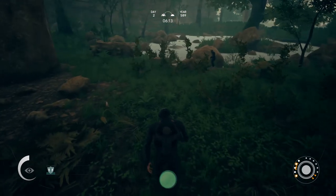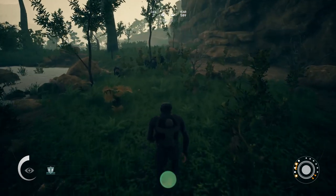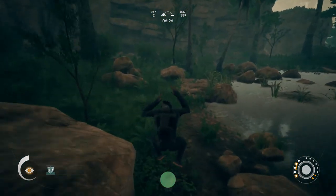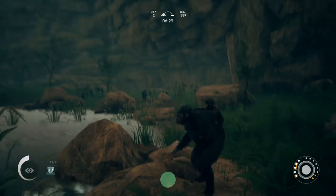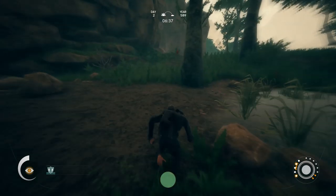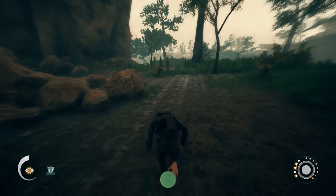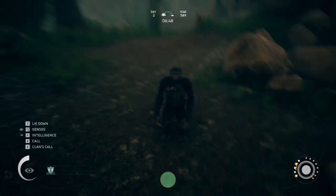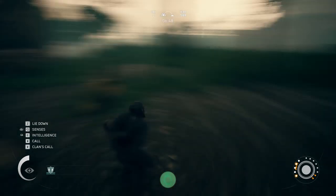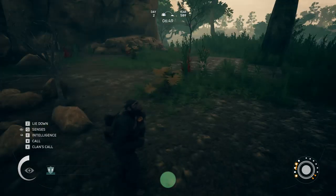There are a few different things you can do to deal with this. One is the tiger spawns wherever you are, so if you're worried about your other primates or hominids getting mauled and attacked, you can simply run off somewhere and stay relatively close to your base so you can keep an eye on them. Make a bed a little bit of distance from them and sleep there, prepared to fight it when it shows up.